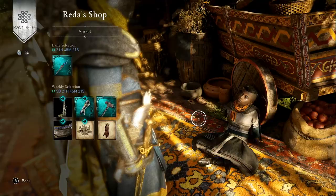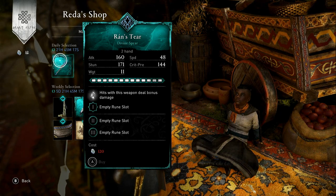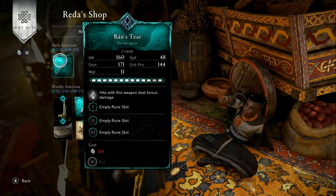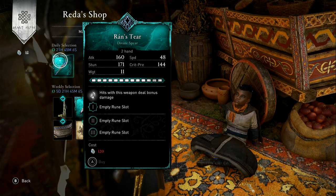What are we looking for today? In the Reddit Shop Daily section we have a two-handed spear called Ran's Tear. It's a Way of the Wolf Tree item, it's 120 opals, all three rune slots are free, and the ability on it is hits with this weapon deal bonus damage — so that's pretty cool.